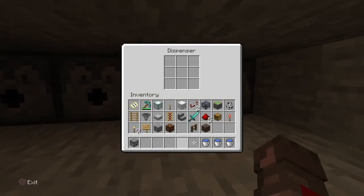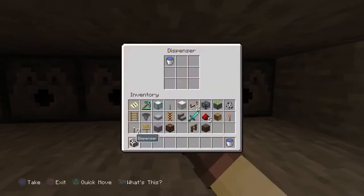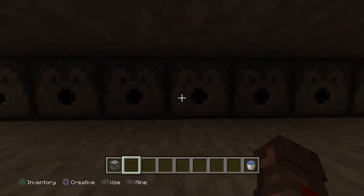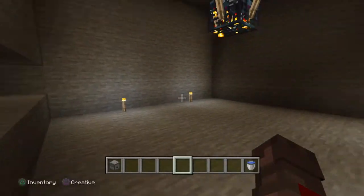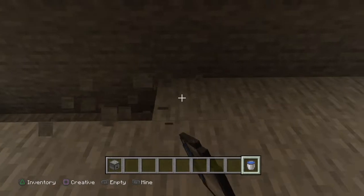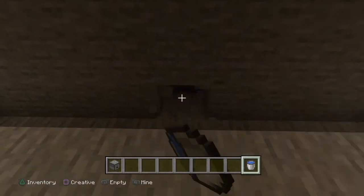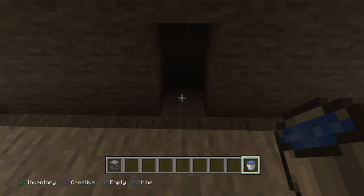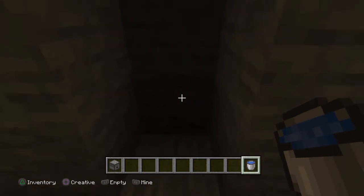All of them should have water — perfect. On the opposite side we're going to dig a trench one deep, two wide like that. And in the center we're going to dig three deep, just like that.